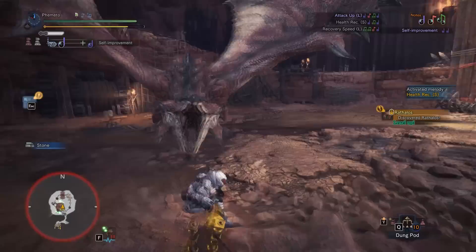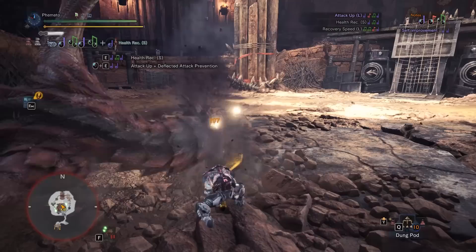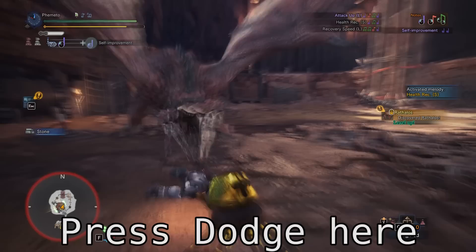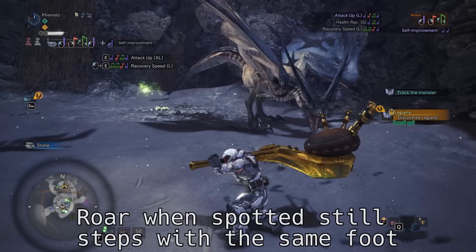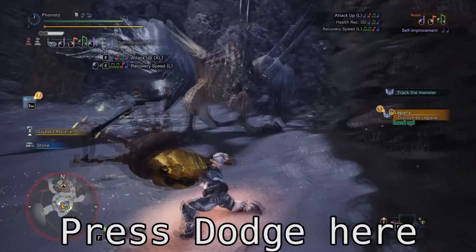To start practicing Roar Dodging, I'd suggest going against any of the Flying Wyverns — the Rathalos and Rathian family, Haluu, Legiana, and Bagel Goose and Diablos also fall into this category, but they have 2 roars which makes them a little harder to deal with. Flying Wyverns have very distinct visual cues when they roar. Each one will take a step with their left foot at the moment you need to dodge — every single one, every single time. It's going to take some practice, but dodging Roars is so much easier in World than in past games.